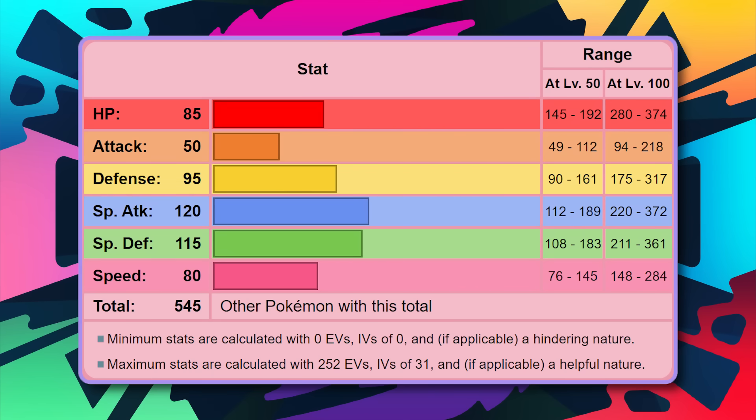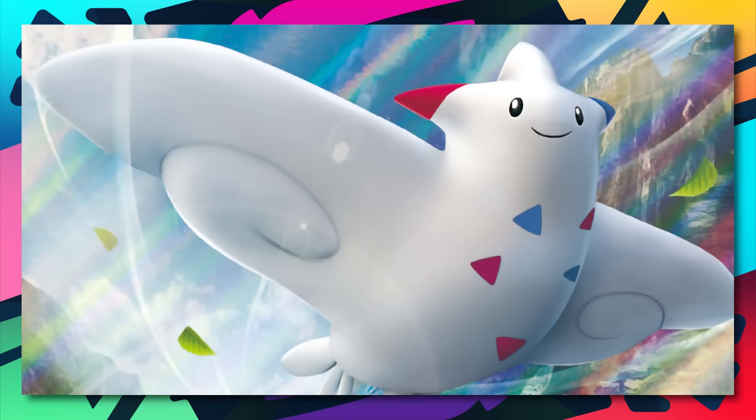Nonetheless, its stats, move pool, and its great dual typing make it a great contender and a great Pokemon for anyone's team. You can place Togekiss literally anywhere and it'll do a lot for your team.